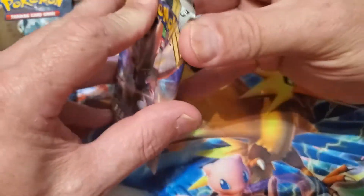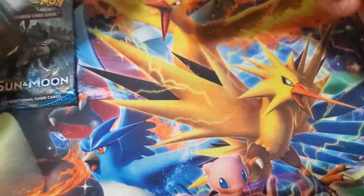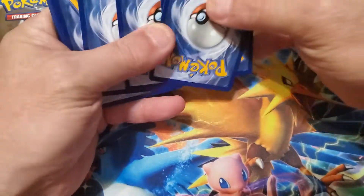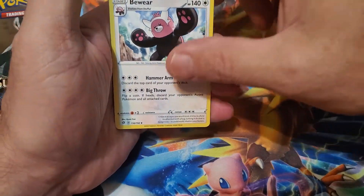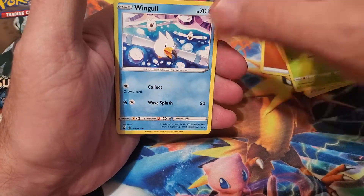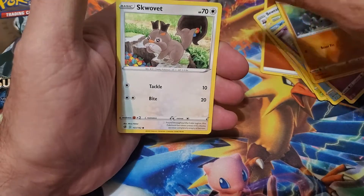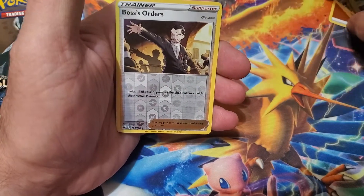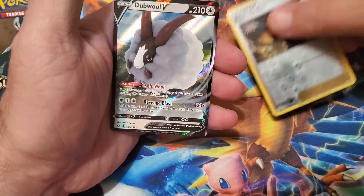We'll start with Rebel Clash — just opened up an ETB of these, we're going to do a pack a day. Start out with our energy — Fighting Energy. Training Court, Grubbin, Wingo — not two. Rubroach. Whatever the heck that is — a fat squirrel, it's like one here where you live. We have a reverse Boss's Orders, which is a reverse rare.